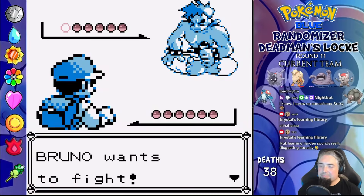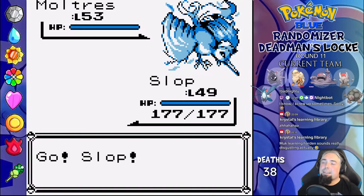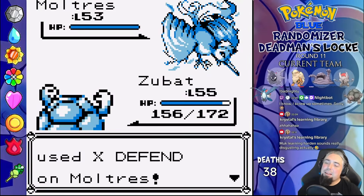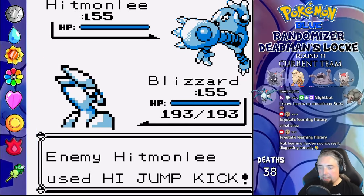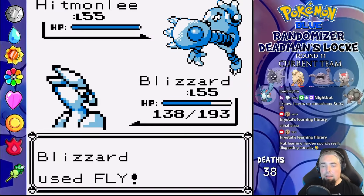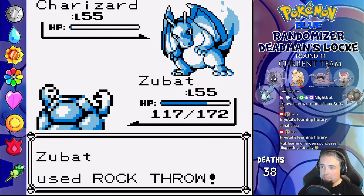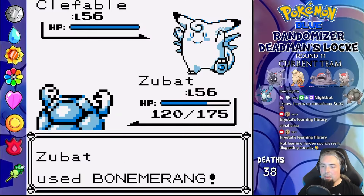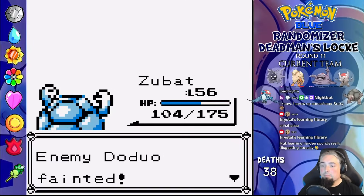Up next is Bruno — he sends out Moltres first. What is it with the legendaries this run? I go to Zubat immediately for Rock Throw, which one-shots after finally hitting. Hitmonlee is next, so I go to Blizzard, get hit by High Jump Kick, and Fly one-shots. Charizard is out and Zubat comes back for more Rock Throw and Cut for the kill. Up next is Clefable, who I Rock Throw to death, and last is Doduo, who also gets Rock Throw one-shot after one miss.